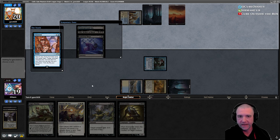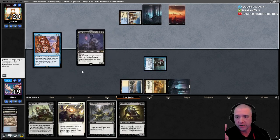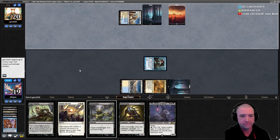But with Griselbrand and Unburial Rites in the yard, as long as we can get that land, we have two draws for that. Yep, that's exactly what I would have done — give me Villus. That's fair.